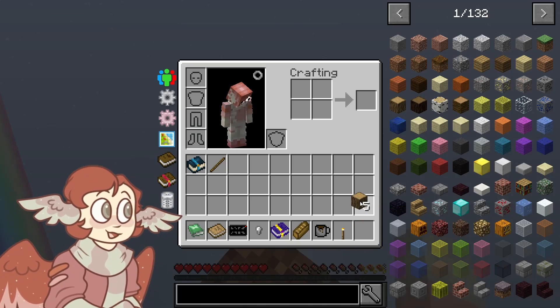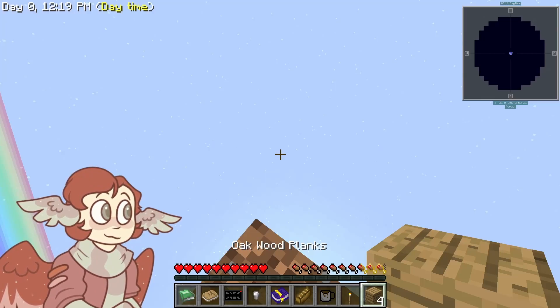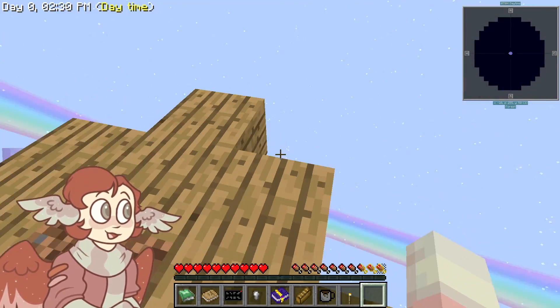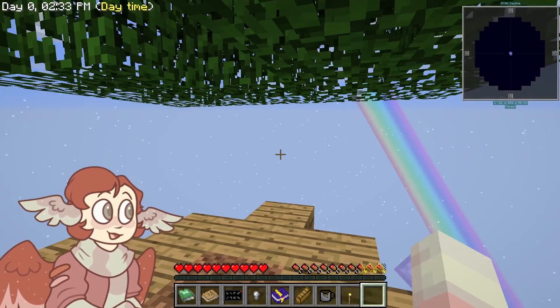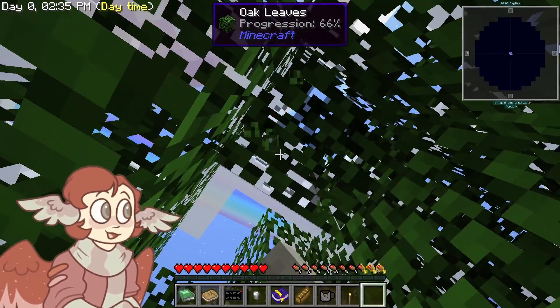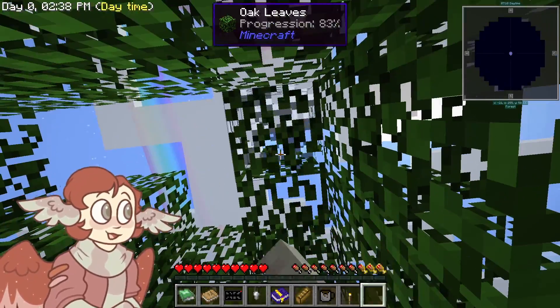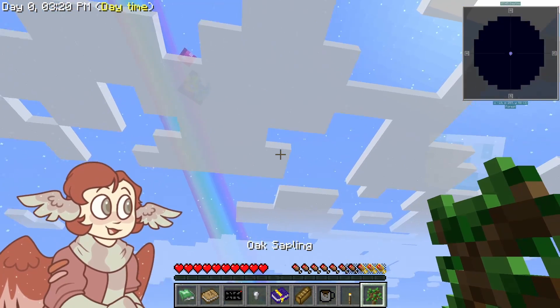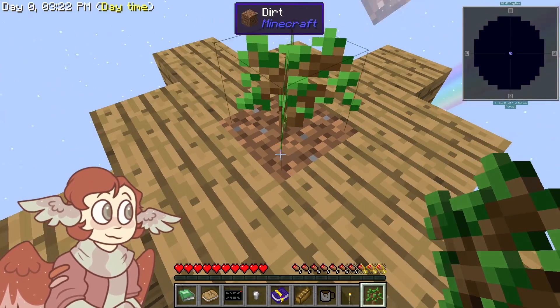I think the best idea is to try and build this out so I can get saplings back. I just realized it probably would have been smarter for me to use slabs instead of full blocks, because that would have saved a lot more wood. I thought I dropped it for a second — I didn't. We're good.